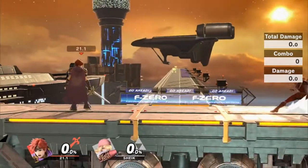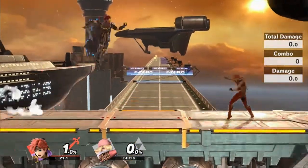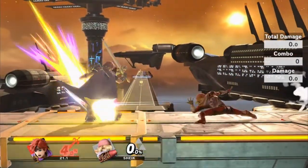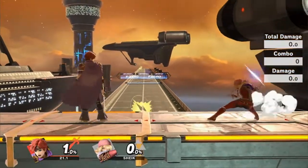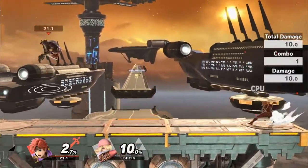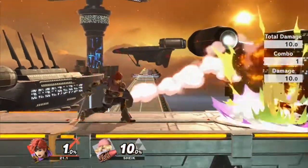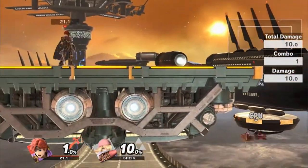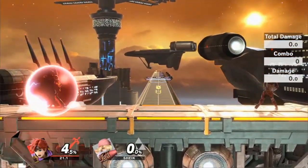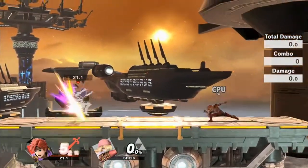Lastly, I'll just include some properties of counter for reference. If I counter a move from really far, it actually has a sour spot of sorts that has lower knockback. For comparison, if I counter this close, it actually sends Sheik into tumble because of greater knockback. That sour spot is pretty far out to be honest and doesn't really have much of an impact, but if you ever wonder why your counter hit weaker, that could be it.